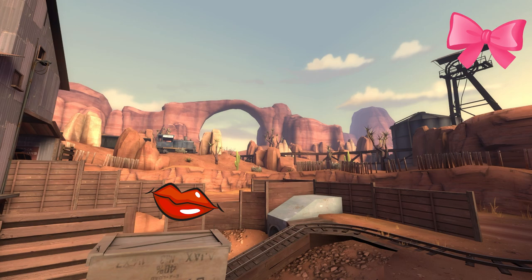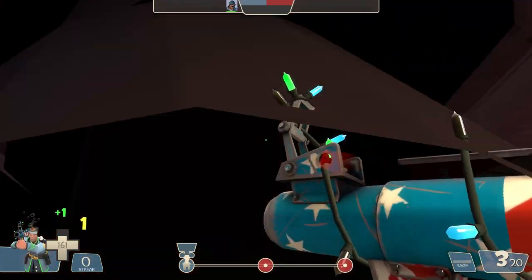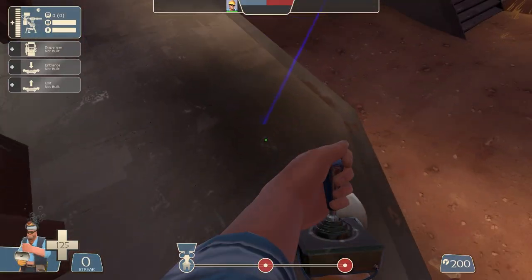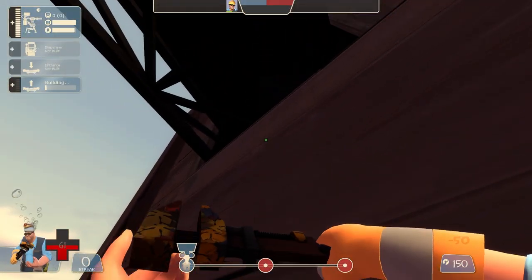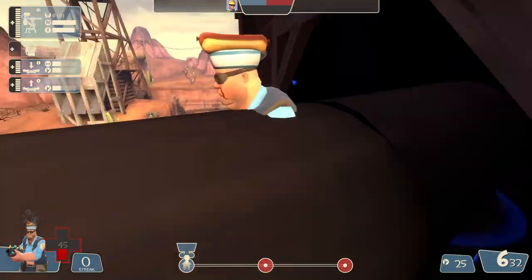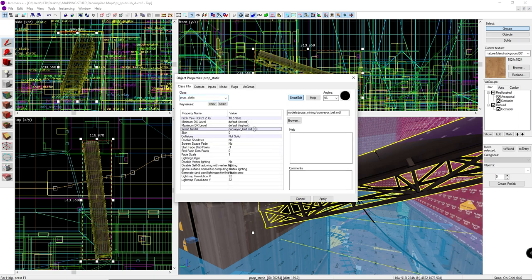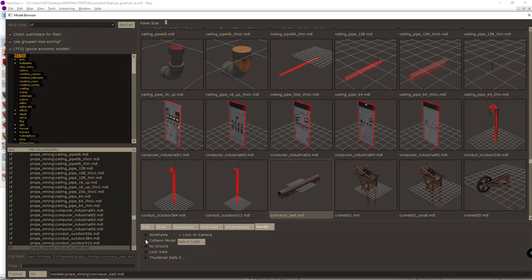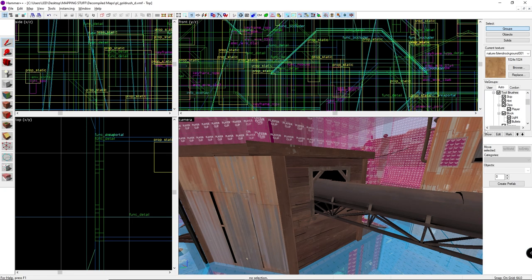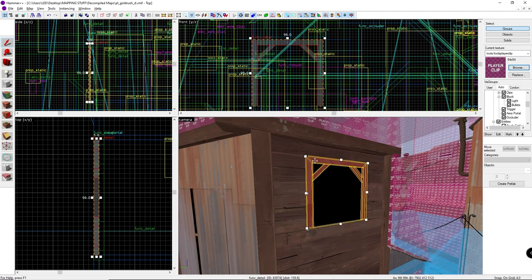Moving on to Dust Bowl's hot sister, Gold Rush. I want to talk about these little cubby areas connected to the conveyor belts. You can actually jump right into them, and the area is even big enough to place teleporters, allowing for some pretty funny reactions. It can be game-breaking if the enemy team doesn't catch on and you're able to flank them repeatedly. When Valve created these conveyor belts, they didn't add collision meshes, so you just pass right through them. Additionally, there are no clip brushes filling up the hole, so there's nothing stopping you from going right in. These spots can easily be fixed by filling in the gaps with player clip brushes.